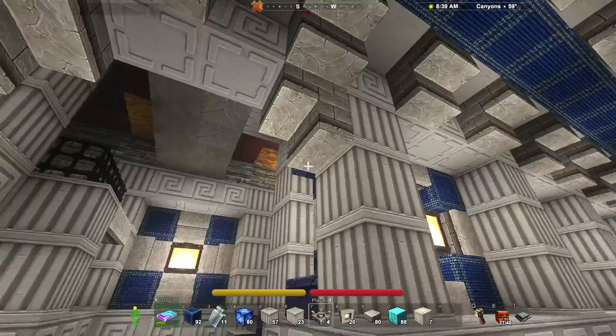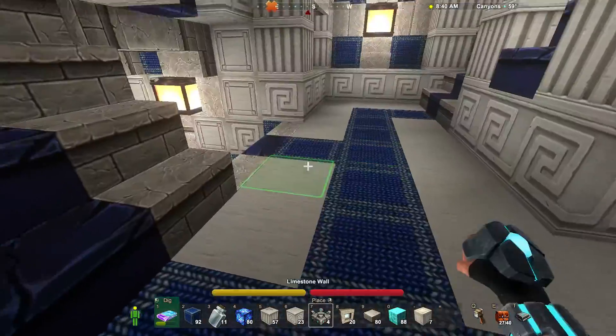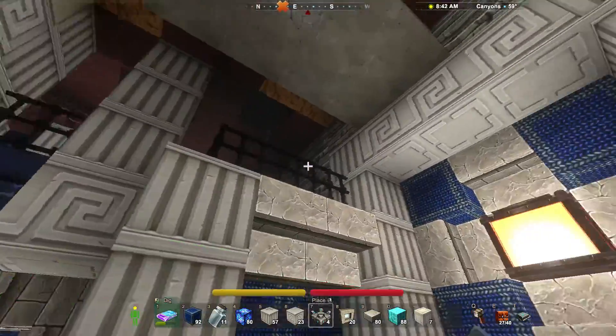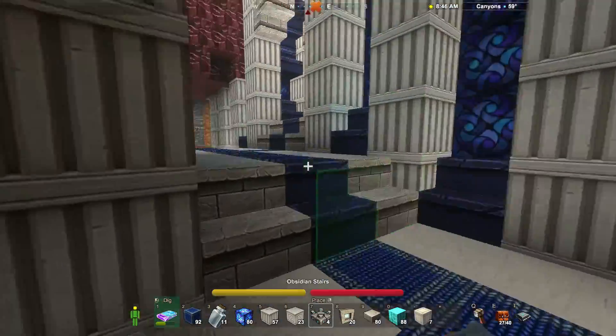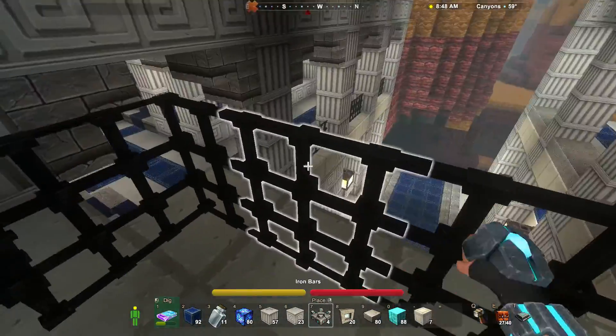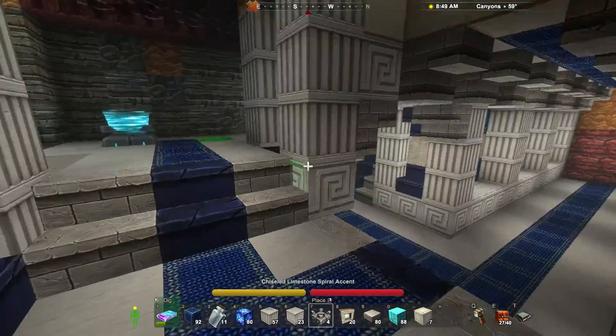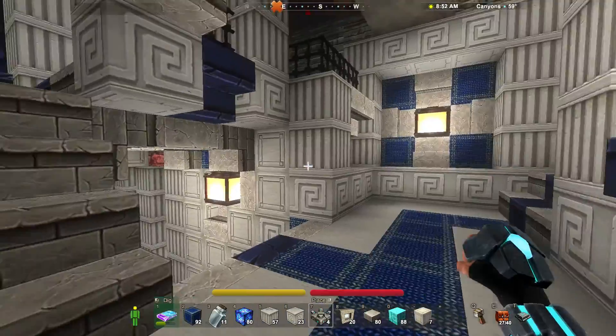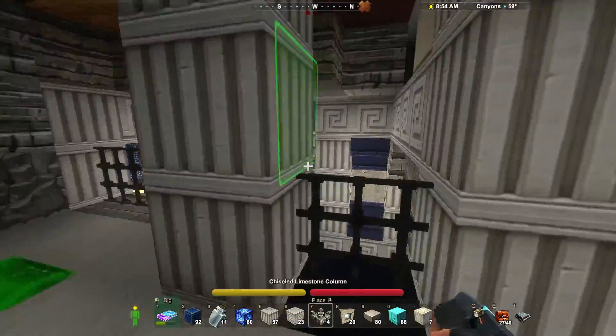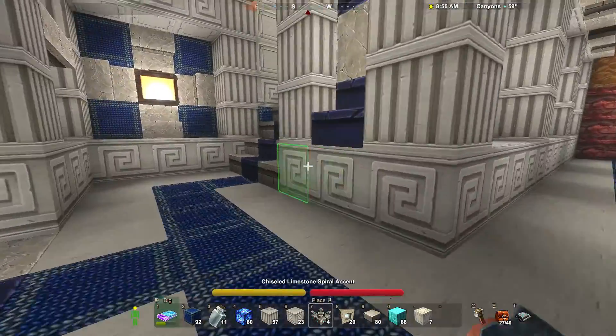Coming down here, I've done a little bit of an archway. Got a little bit of a balcony here, because one thing I really like in space is having lots of little areas, little mezzanines like this, where you can kind of look in on other parts of the base.